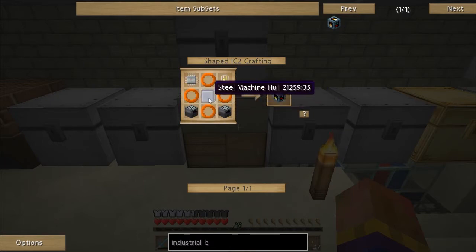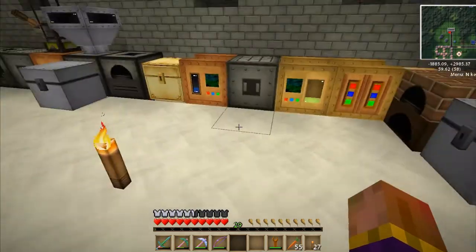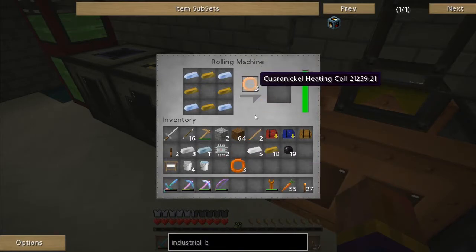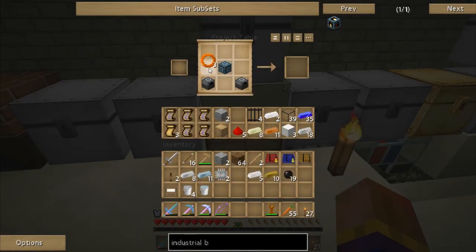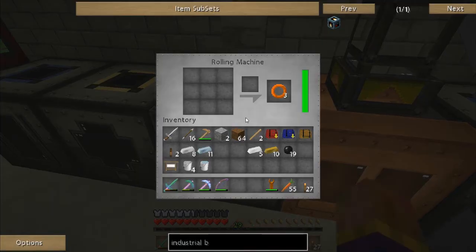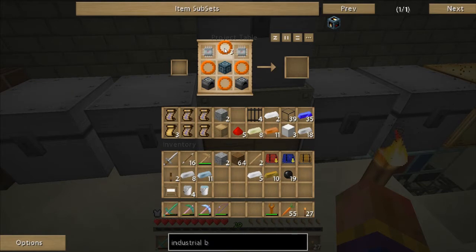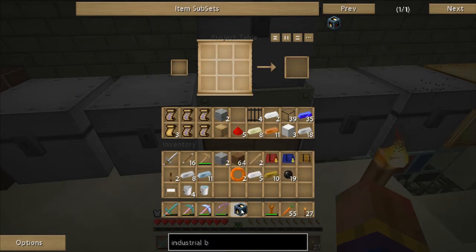I'm going to admit I did not add up all the copper for this so we may have some issues. The two induction furnaces need an advanced machine block and the four rings — the rings should be done in the rolling machine. We got three of them done. We can use electronic circuits for this recipe. Drop that in there, and there's the industrial blast furnace.